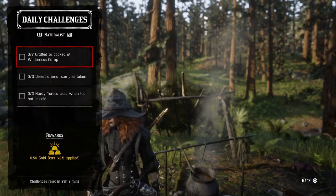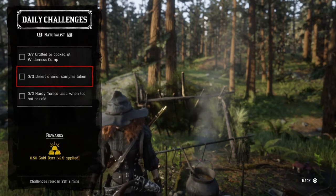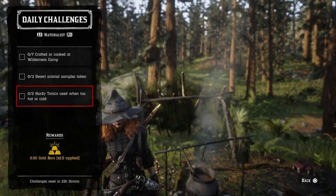The naturalist dailies include: craft or cook 7 things at a wilderness camp, take 3 samples from desert animals, and drink 2 hearty tonics when you're too hot or too cold.